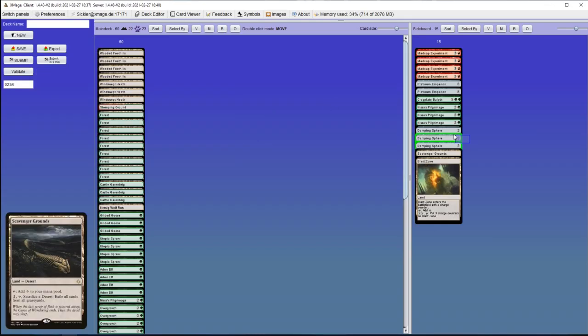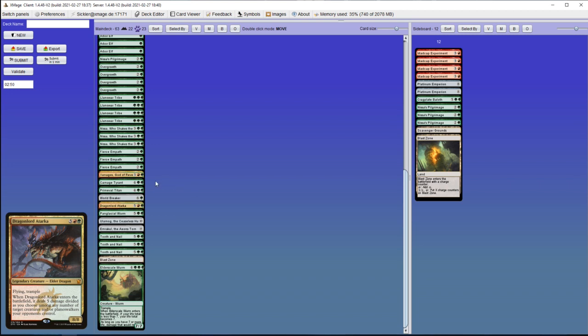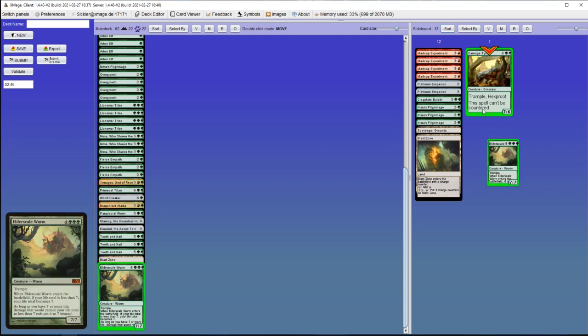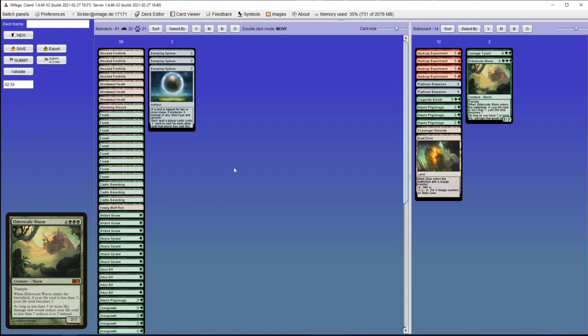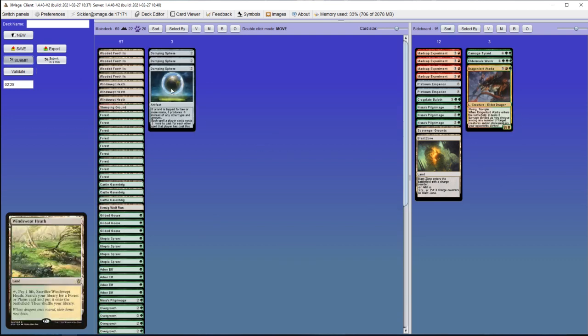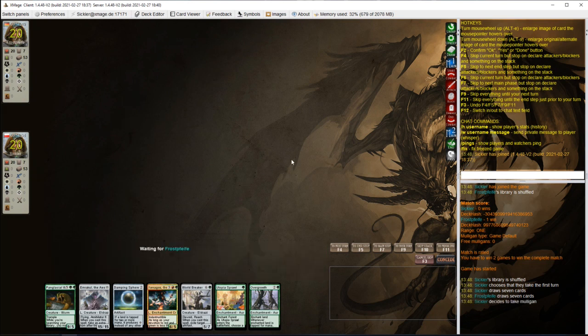Against Tron, Damping Sphere comes in, and that would be about it. Cards that are not that good in this matchup: Carnage Tyrant, Elder Scale Worm. I could play 2 because I'm on the play, but let's skip 3 and get rid of Atarka. There's the duo we don't want, and besides, that's a no-lander, so we have to mulligan.